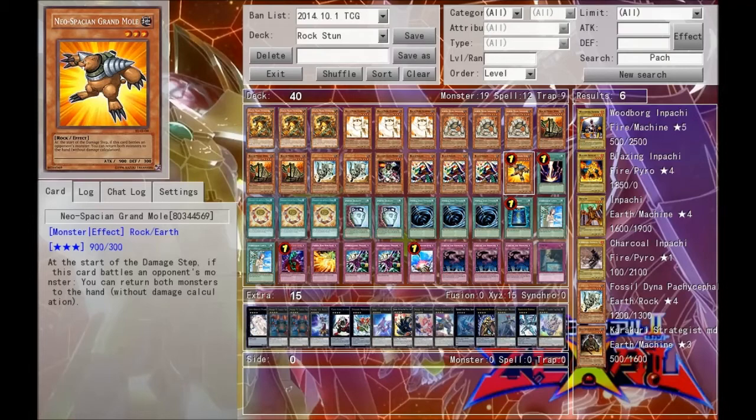Next we have the Neo-Spacian Grand Mole, just to get rid of any potentially dangerous extra deck monsters and things like that.